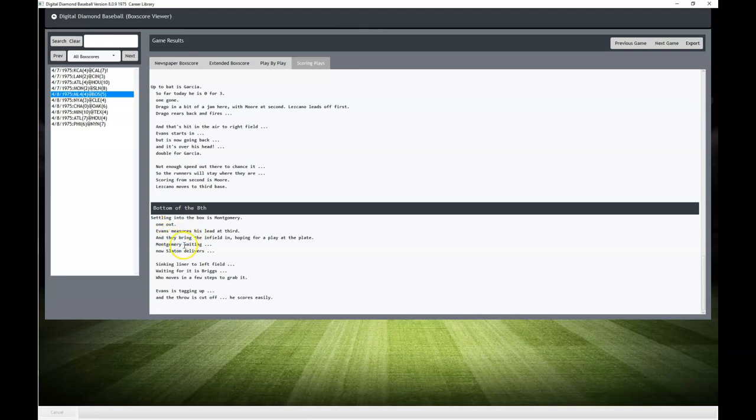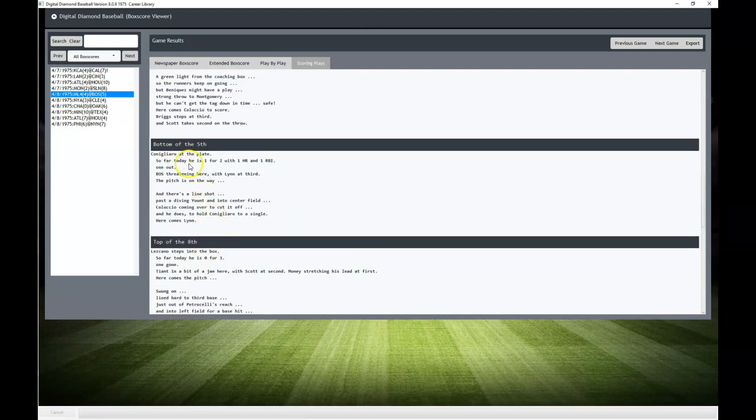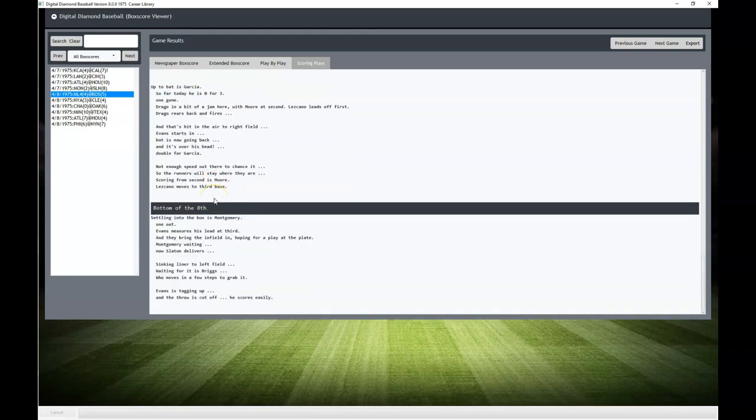Looking at the scoring plays — so it was Montgomery with the sacrifice fly there. I thought for some reason Tony C scored, but he did have two RBIs. Canigliaro must have had an RBI here. He had two RBIs, but the other one was in the bottom of the fifth. So technically, Bob Montgomery had the game-winning RBI.